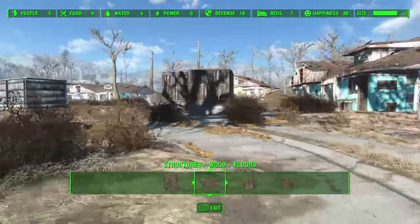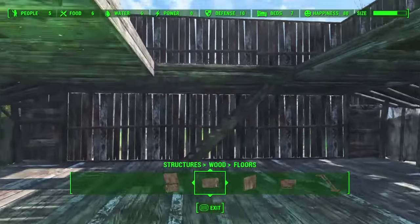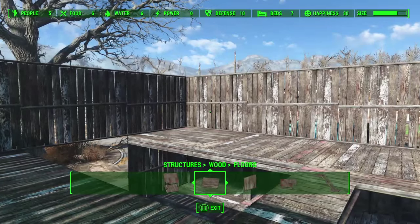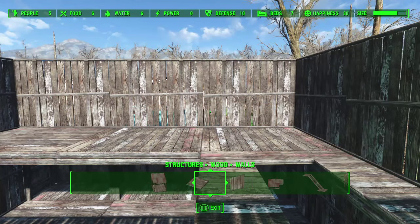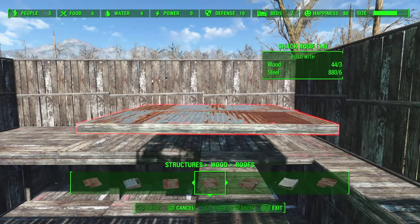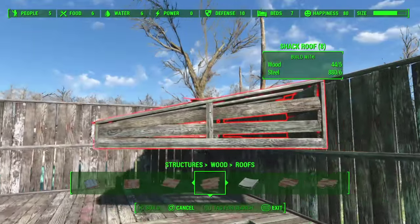I'm going to go outside — you're going to see how this is starting to look. Looks pretty good already; you can start to see the shape of it. So now we're going to do the roof. I'm going to go back down. There's a specific one that I liked — this one, just after the totally flat one — which we're going to use that one too.